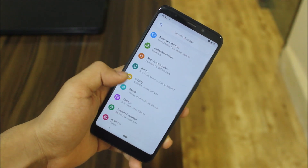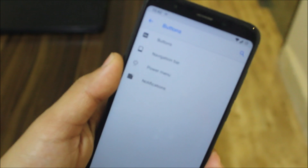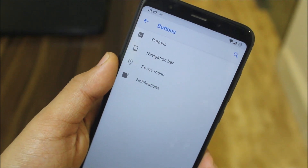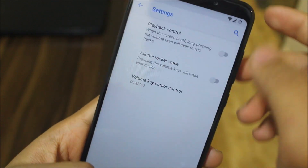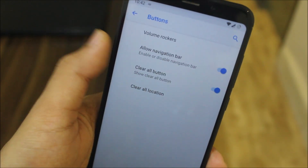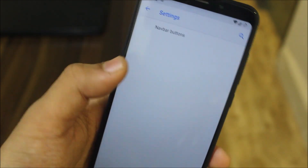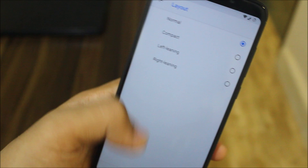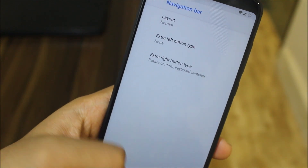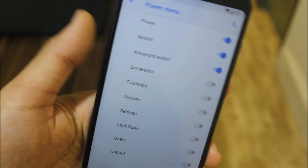Let's look at the customization things now. Here we can see we have a tab called 'Buttons' — Pixies Buttons. The first tab is also Buttons, where we have volume rocker playback control and other stuff. Then there's the navigation bar, clear all button, clear all location, and nearby buttons — we can change the layout: compact, left, near, light.